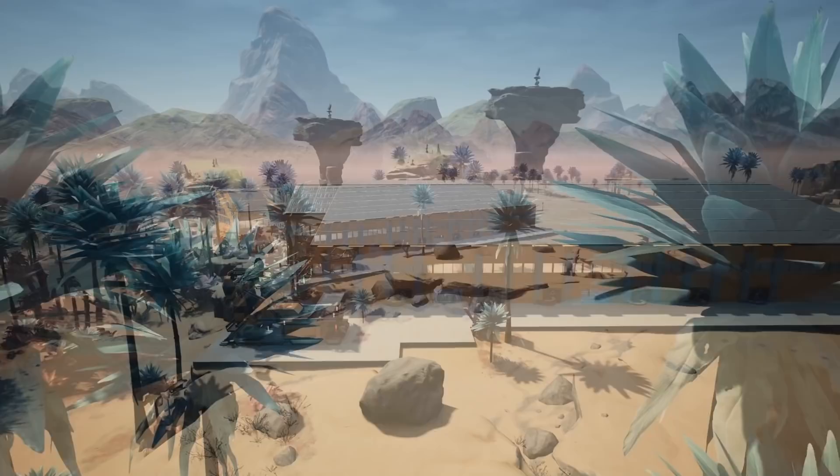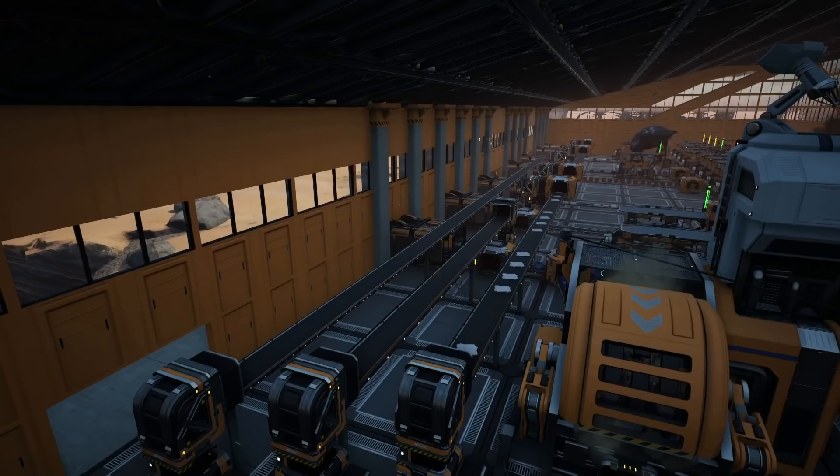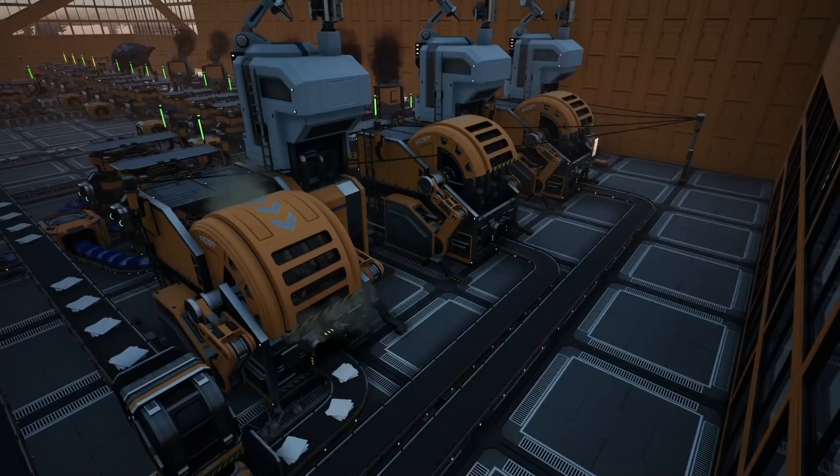Hello guys and welcome back to Part 2 of the starter factory. Last week I showed you how to produce plates, rods, screws, copper wire and cable, as well as concrete almost at 100% efficiency, along with a little overflow storage system which is sending items to the sink.